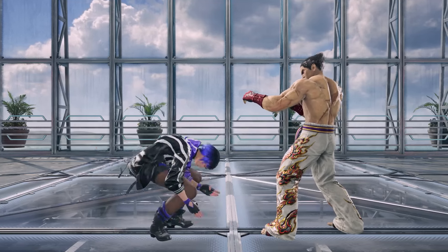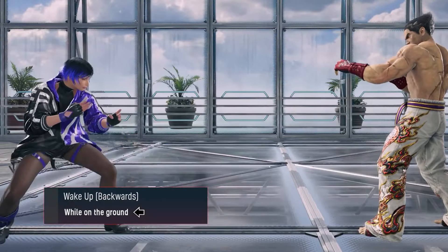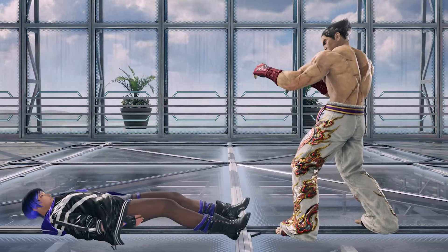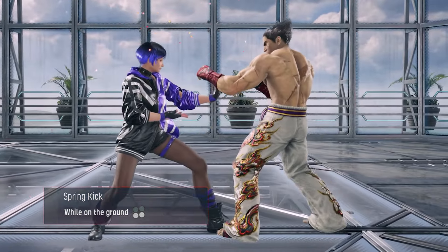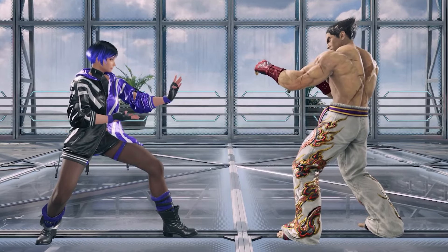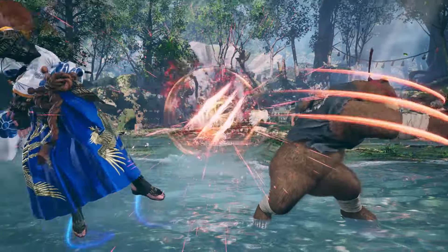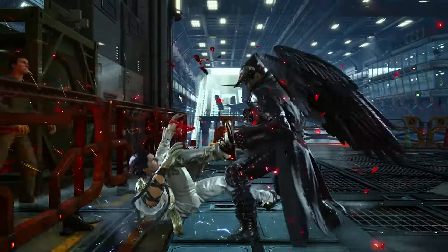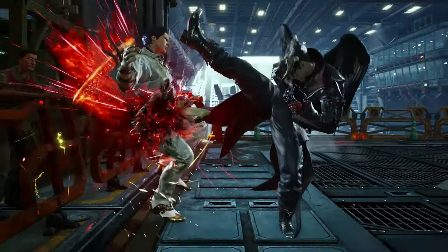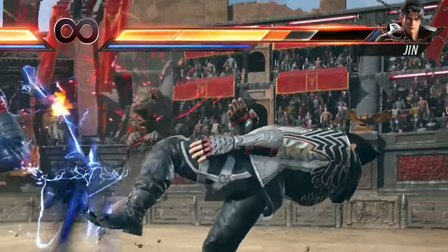When knocked down, Tekken offers a lot of options for standing up. For example, you can hold back to stand up while creating some space, or press both kick buttons while on the ground to perform a spring kick. But the most important option for beginners to learn has to be tech rolling — this is the fastest option available after most knockdowns, and allows you to get out of loopable situations such as this, and to escape combo resets.